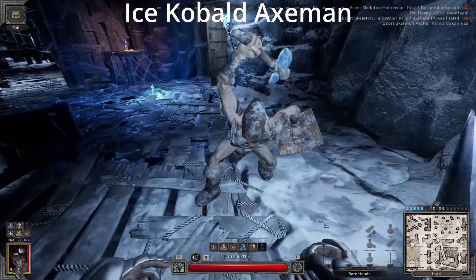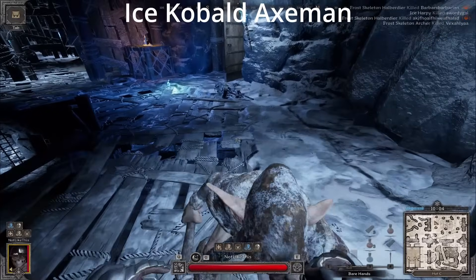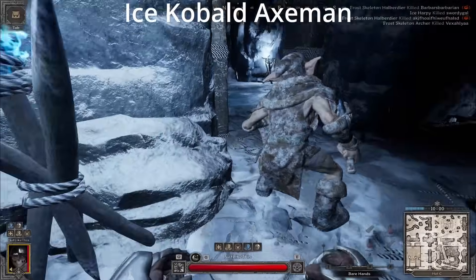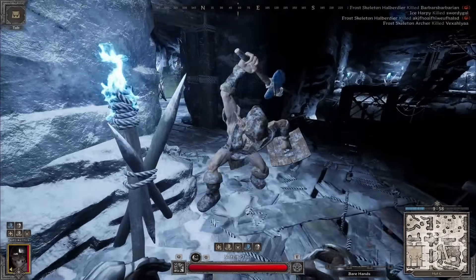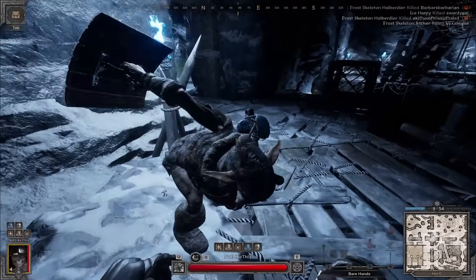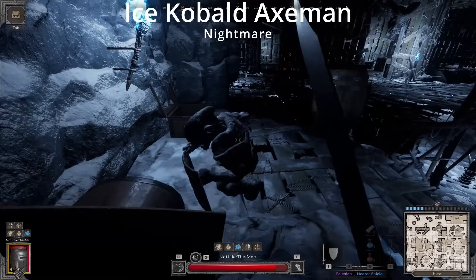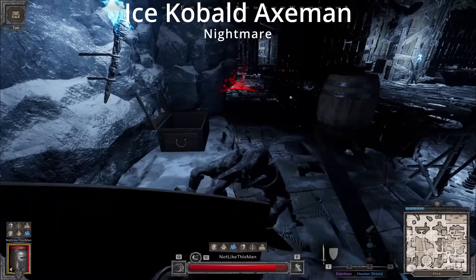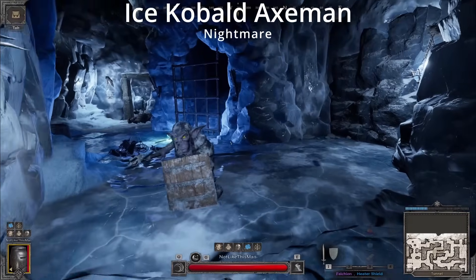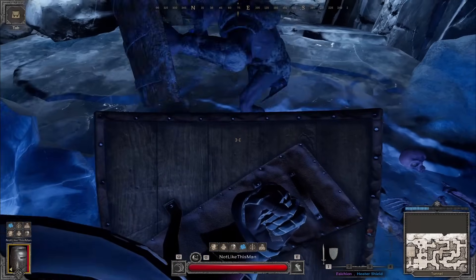The Ice Cobalt Axeman has two attacks. The first is a quick overhead chop, and the second attack he walks forward and does a flailing diagonal slash. Both attacks have very short range and you can choose how you want to dodge them. This guy is very easy alone, but becomes annoying in numbers. The Nightmare version gains a shield bash attack, which very rarely he'll combo off another one of his attacks. Additionally, if you hit his shield, he will counterattack with a shield bash. This attack has a short range and can be easily avoided.